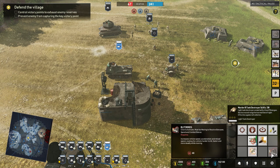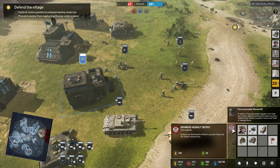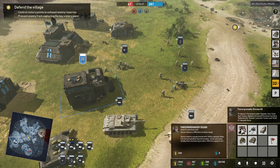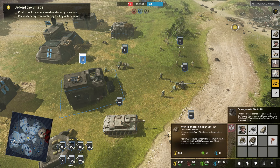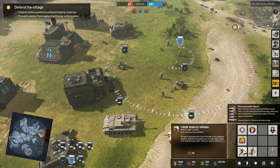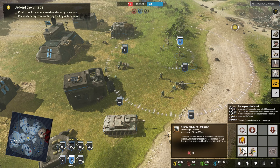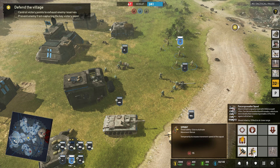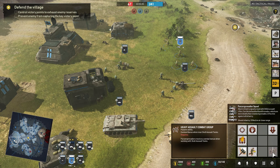Here we have the Panzer Grenadier Division. In here we're doing the Advanced Assault Tactics upgrade, which will unlock the Nebelwerfer rocket launcher team and the StuG 3 assault gun tank. You'll also make your Panzer Grenadier squads, 88mm anti-tank guns, the SdKfz 251 medium armored personnel carriers, the Nebelwerfer rocket launcher team, and the StuG 3. The Panzer Grenadier squad comes with the throw bundle grenade, sprint ability, and at vet the heavy assault combat group bonus when working with StuG assault tanks.